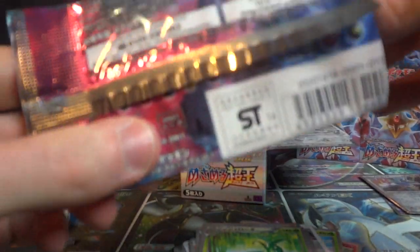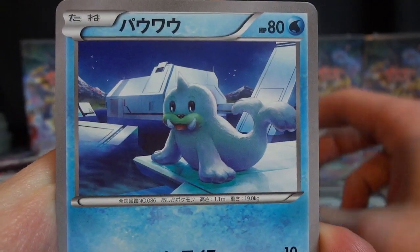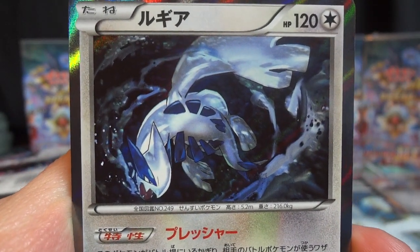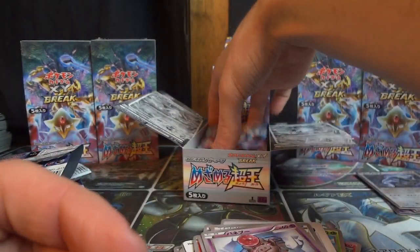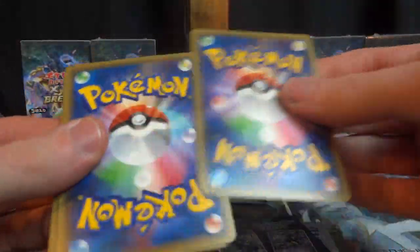By the way, Mandibuzz is going to be getting Mandibuzz Break — it's a promo card in Japan. So here we have Team Rocket's Handiwork, Seal, Dome Fossil, Spoink, and another Lugia Hollow. Zero issue pulling these holographic cards right now guys, which is always pleasant.